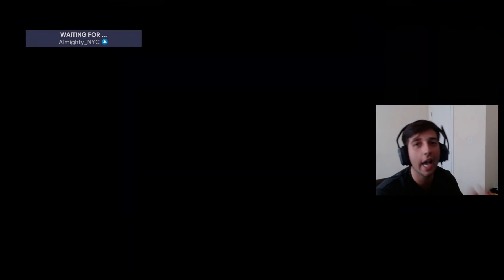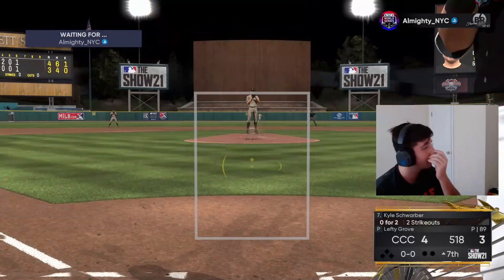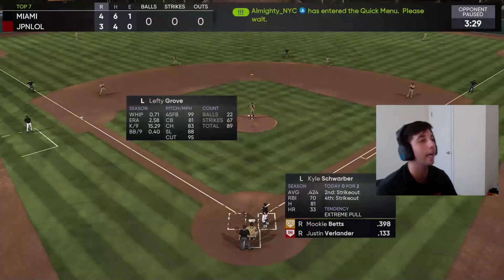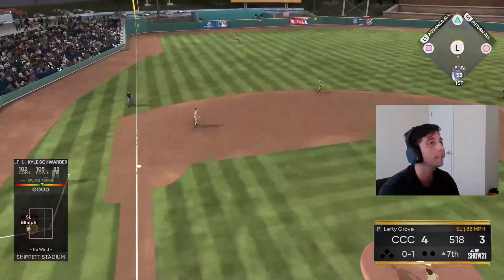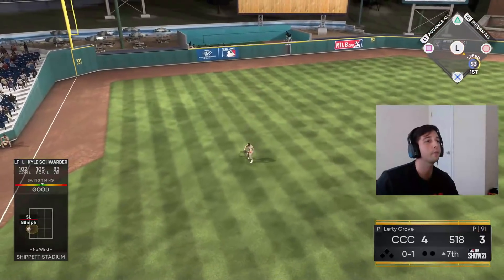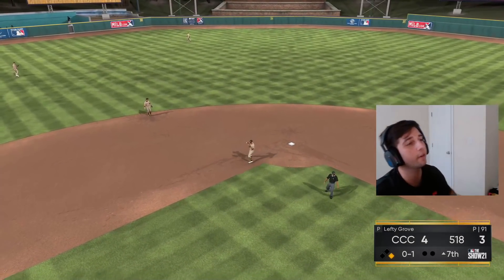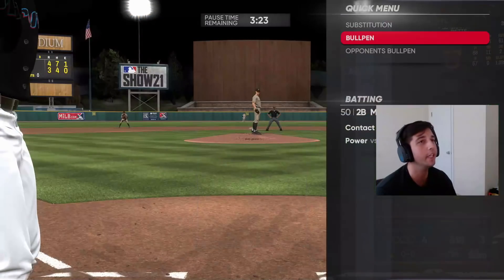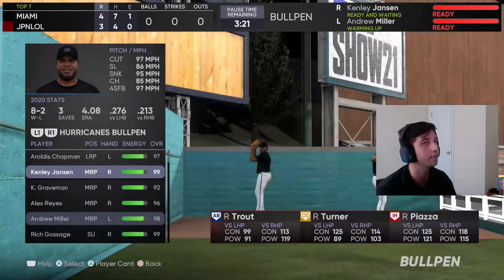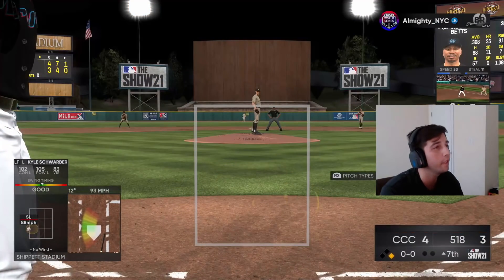We have to hit the baseball and we're not doing it — we're looking so bad at the plate. We have so many strikeouts, this is not like us. We at least put one in play — good start. Base hit saved by Kyle Scherzer. I thought we were figuring out lefty Grove but it hasn't really transpired into anything big — hopefully this is the inning.